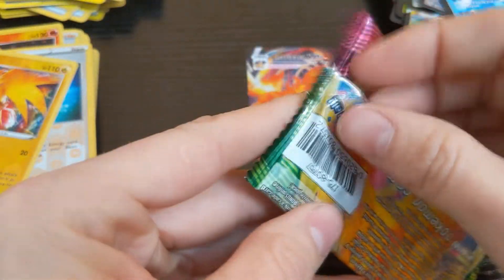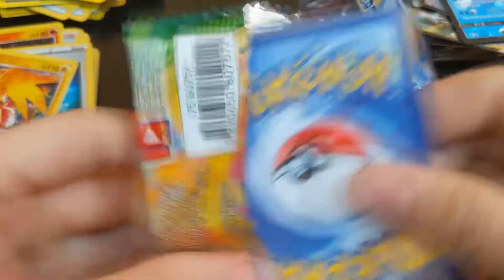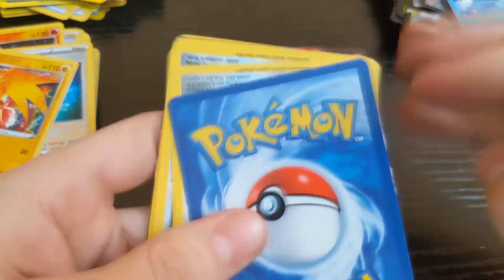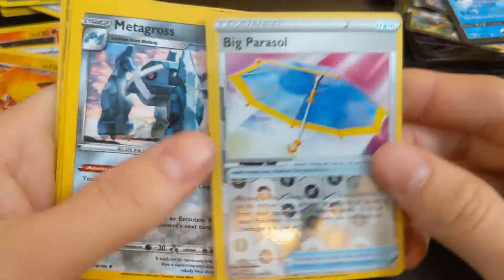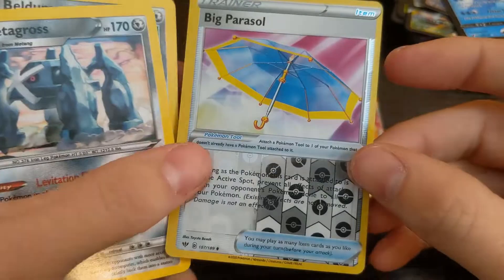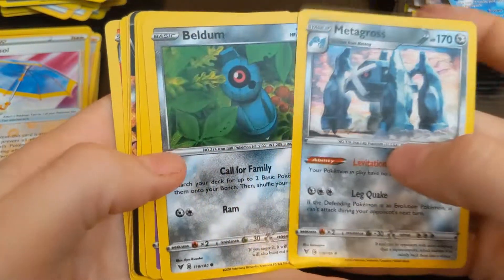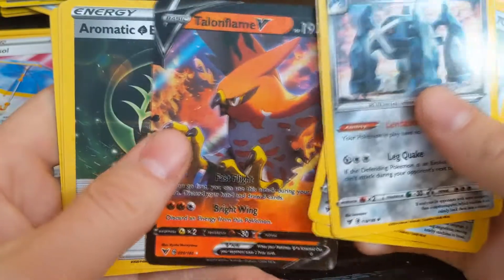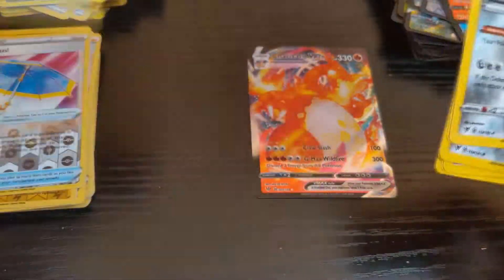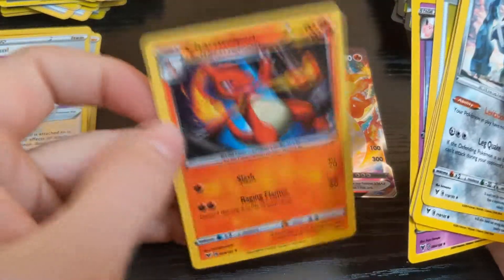Last pack — here we go! And the last special card. What a way to end, my goodness. Metagross, Beldum, Shuppet, and of course our friend in the final pack. Energy, Clefable — there's our Charmeleon missing from the other pack.